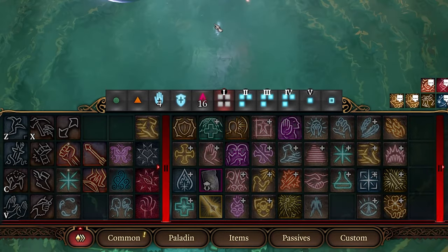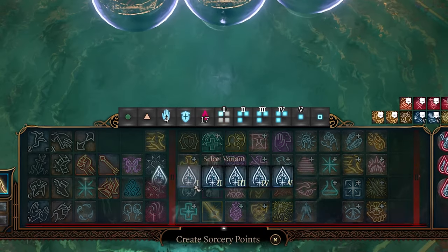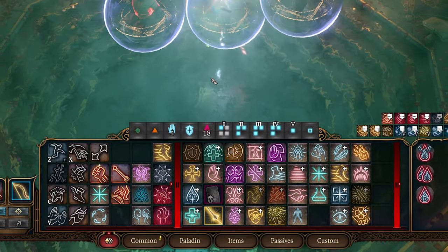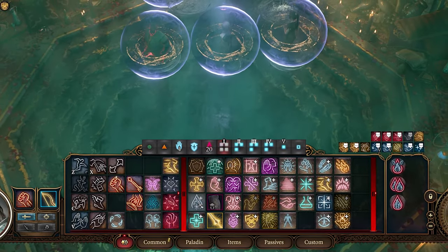By using this on a sorcerer, you're able to give yourself an unlimited amount of sorcery points by converting the level 1 spell slot from the shield into a sorcery point, unequipping the shield, then re-equipping it and converting the spell slot again and again into sorcery points. Once you have enough sorcery points, you can then restore all your spell slots and rinse and repeat as needed.